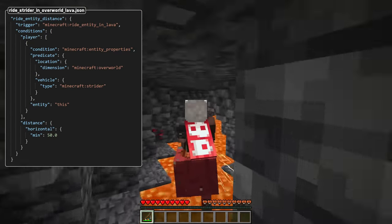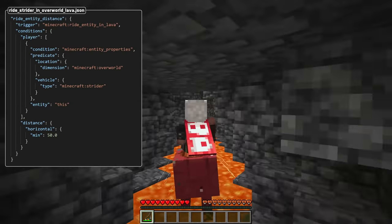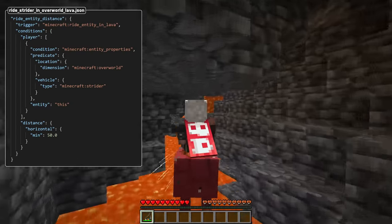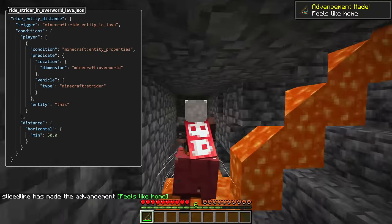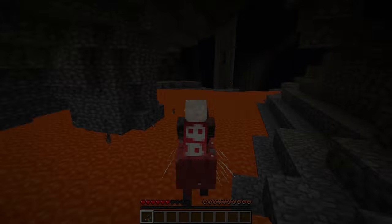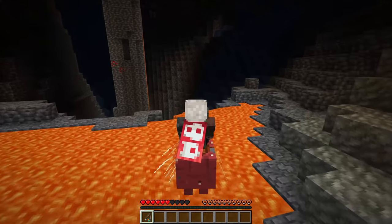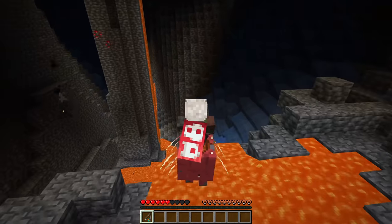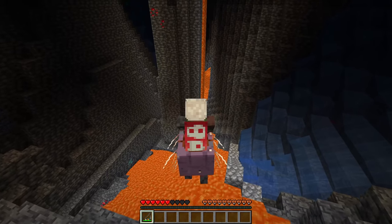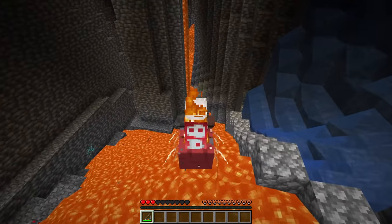Another new trigger is ride_entity_in_lava. It triggers every tick when the player rides an entity in lava. The available conditions are exactly the same as for fall_from_height, with the difference that start_position matches the position where the ride started — that is, the position during the first tick the entity was on lava. The nether_travel trigger has also changed, with the entered condition renamed to start_position to match the new triggers, and the exited condition entirely removed, since the same effect can be had by matching on the player's location.